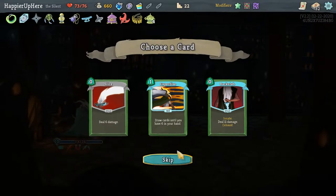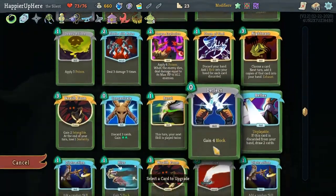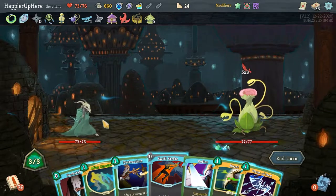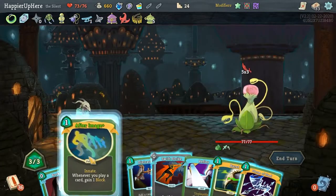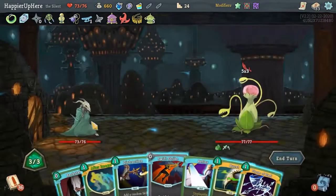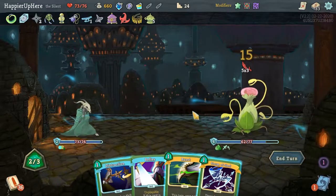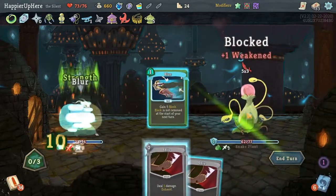Expertise, Backstab, Slice — I don't mind having a Backstab in my opening hand, or a collector bonus for Slice. Let's go with the Backstab. Let me start upgrading the Wraith Forms — I have two and I'd like both upgraded. Snake Plant — 15 incoming. Malaise would be great but it's not coming up anytime soon. After Image — I can get Weakness, although he's already weakened. Let's do Swift Strike, Backstab, then Storm of Steel, Neutralize, Burst.